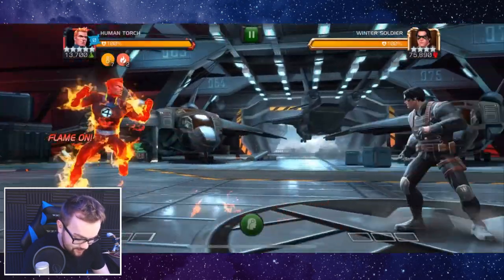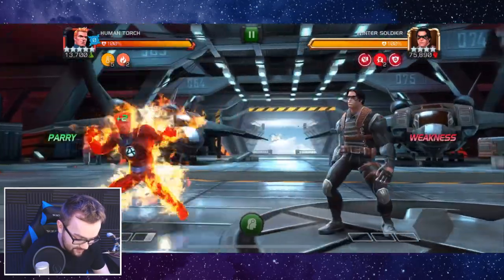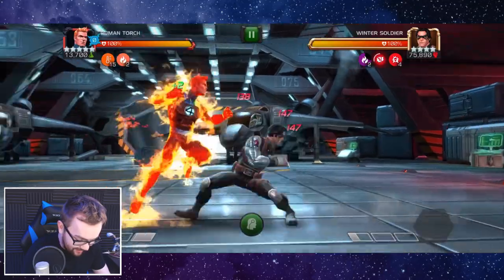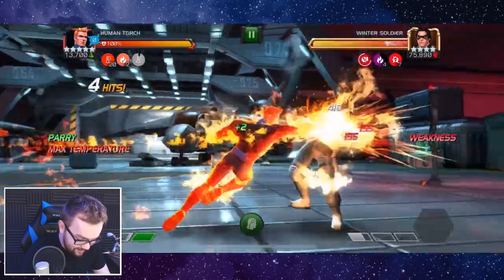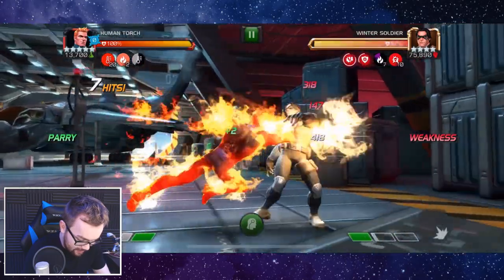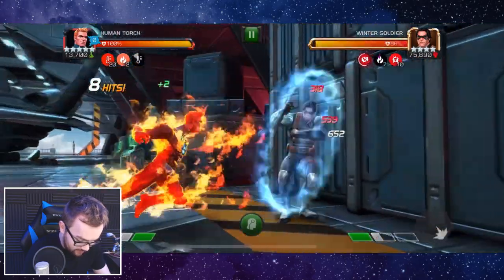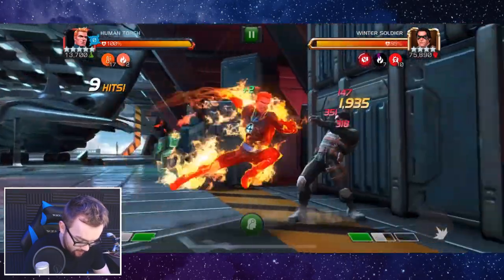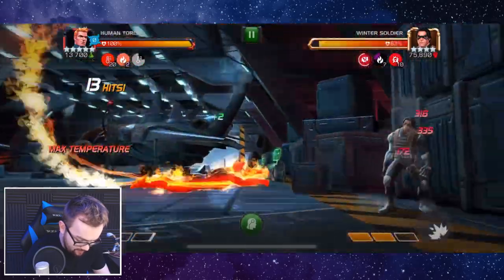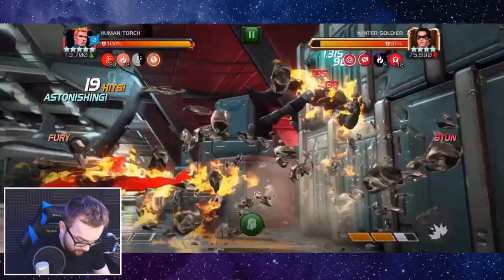Let's start off against Winter Soldier. We're going to get a parry at the start of this one — not the best start but it's been okay. Let's go straight into the heavy, get max temperature there. Not too bad. Thrilling a cheeky little three combo. We do have the pre-fight ability here which is carrying the damage nicely. Straight into a heavy attack, chain on, level two.